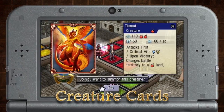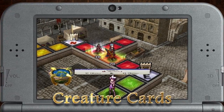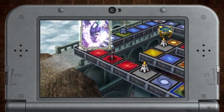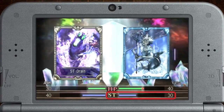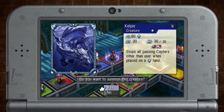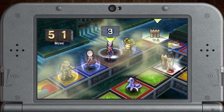Creature cards such as Tiamat can be summoned to a land to claim and defend it. Each creature has its own unique stats and abilities. Shadowgeist is able to attack before its opponent and completely drain their strength to prevent a counterattack. Kelty's ability forces all rival scepters to stop at its territory, letting you trap your opponents.